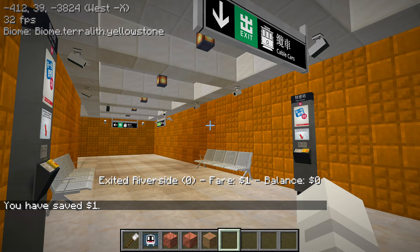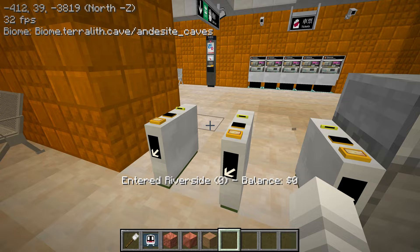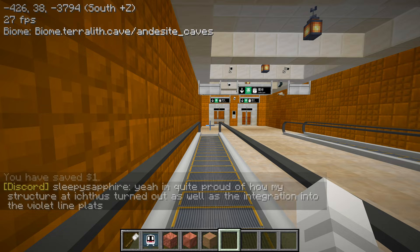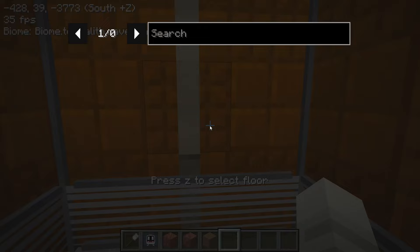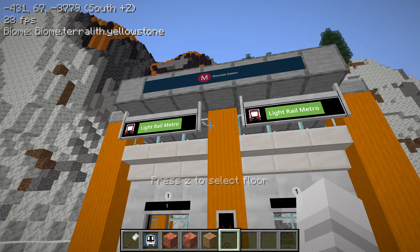My fare was still one dollar — I don't know why the discount didn't count. Let's test it again — the eight dollar discount in and out. Still one dollar fare. Anyway, I'm not going to worry about that. Maybe there's a minimum charge of one dollar. Cable cars looks like it's lift only — maybe it's too deep underground that it's more convenient to just have a lift down.